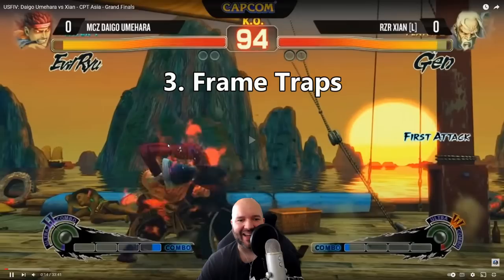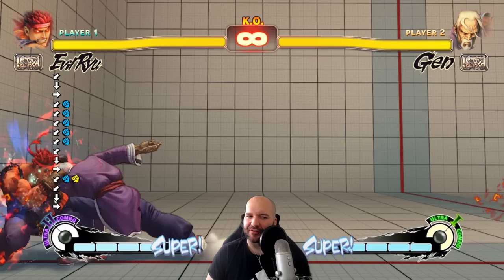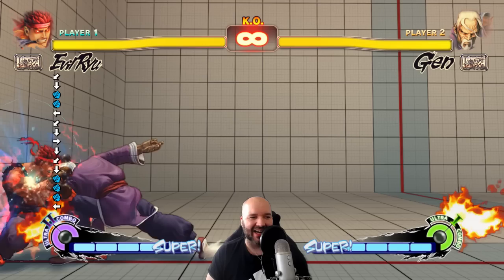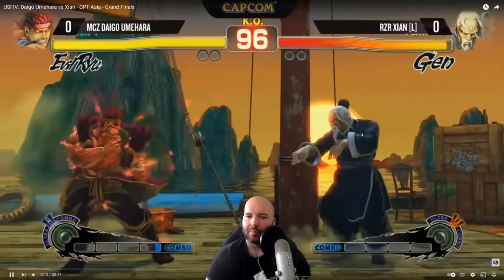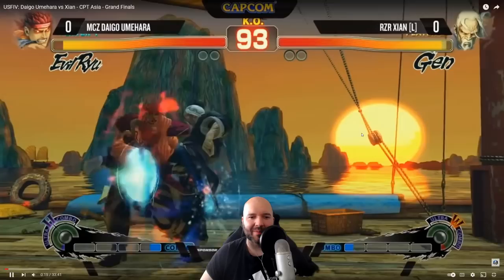The third fundamental is frame traps. Cyan does stand jab into crouch strong, and that is a frame trap — a situation where if the opponent presses a button, they're going to get interrupted. After the standing jab, there's a very small two-frame gap, which is not enough time for any attack to come out, so you'll get hit. Daigo is very respectful here and blocks, and then blocks the frame trap attempt again. He doesn't press any buttons — good awareness from Daigo.